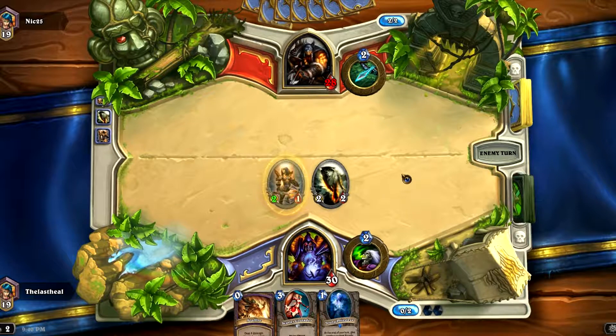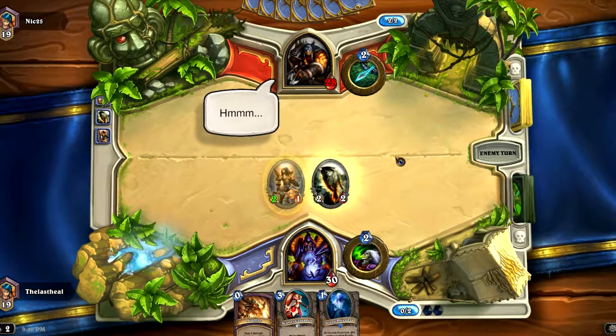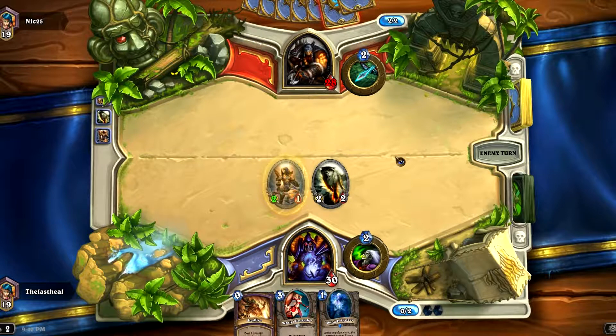Next turn we'll probably throw the Scarlet Crusader, or we could life-tap and play the Young Priestess — unless the life-tap gives me a Voidwalker, in which case we could play that instead, which would be pretty nice.